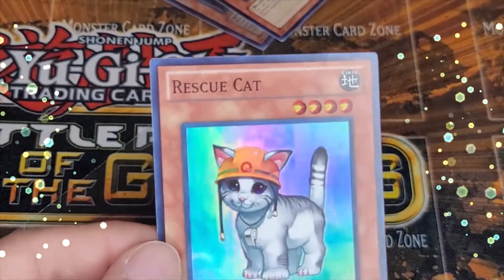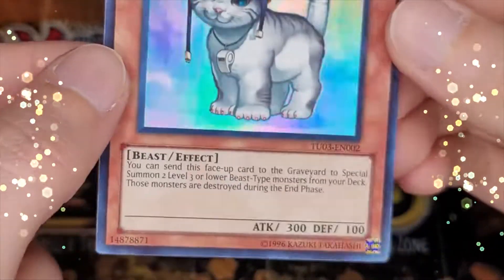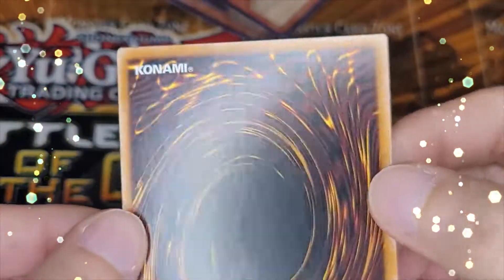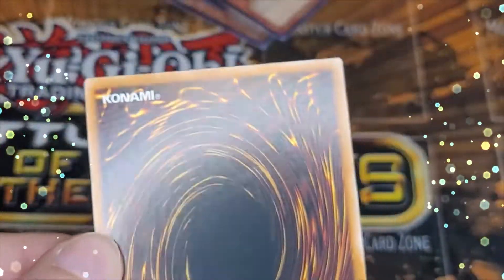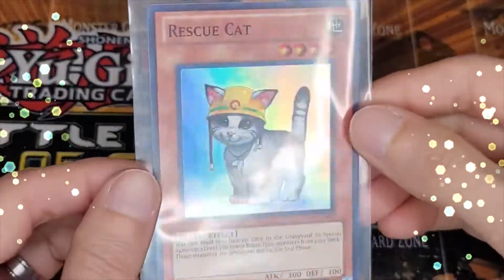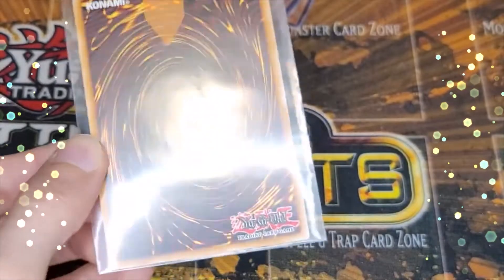Rescue Cat, super rare from Turbo Pack, showing off the holo. This is another card I personally pulled from the pack, so it should get a PSA 10 in theory. And this is the other Rescue Cat — the front and back are just as clean as the first copy.